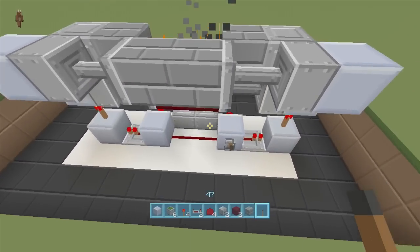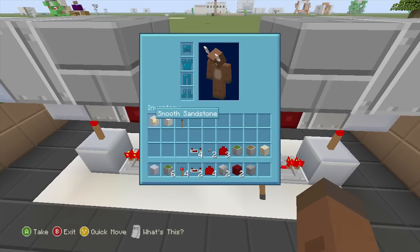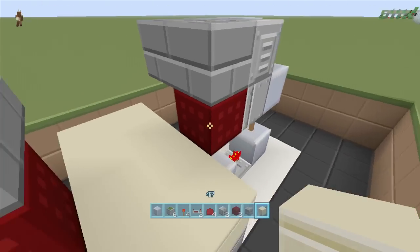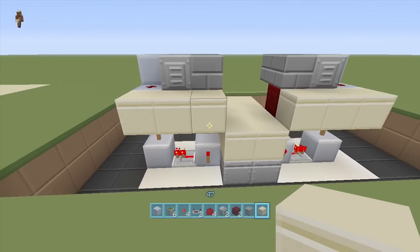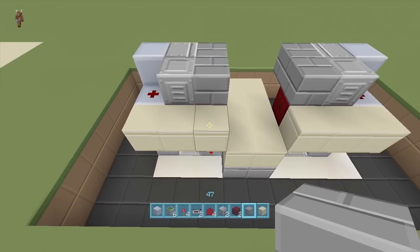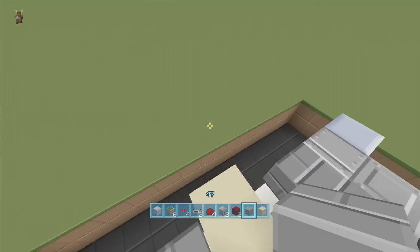Now we're going to open it up and take out our blocks of choice again — I'm going to be using smooth sandstone — and just make our nice little walkway going like this. Then put some more blocks right in front here, and now all we have to do is put in our input. I'm going to go ahead and finish up the rest of my fireplace.